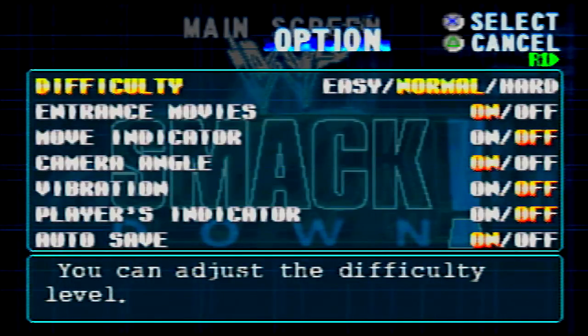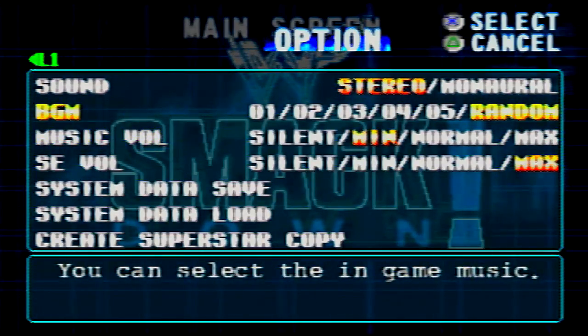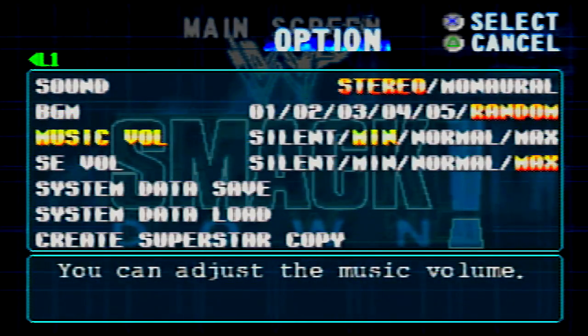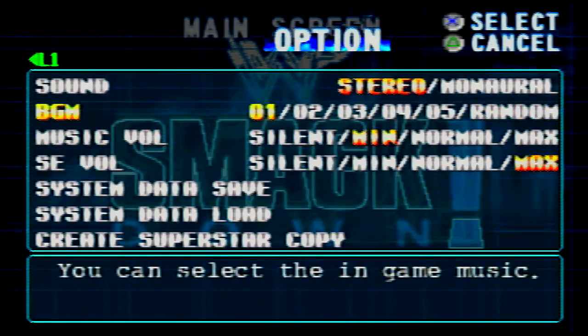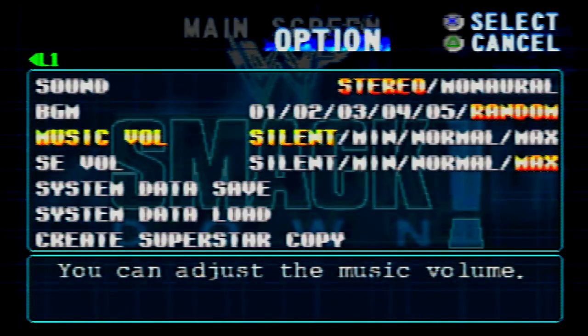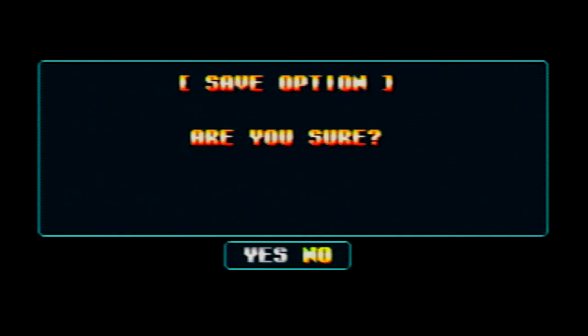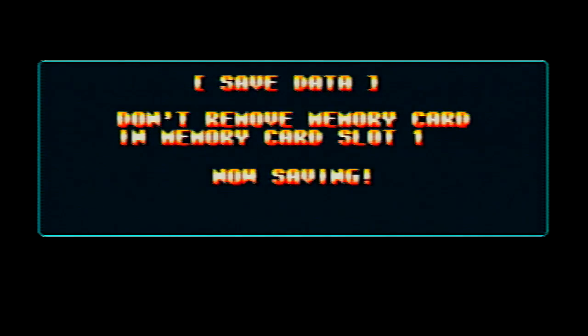There's not an option to turn off entrance music directly, so I'll turn the music down. Here it is — background music volume at a minimum. We'll put the music to silent so we don't get copyrighted, even on such an old game. We'll save that.